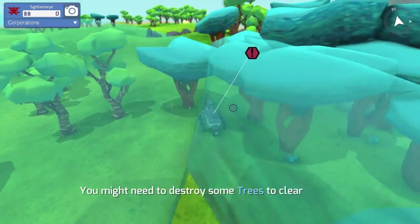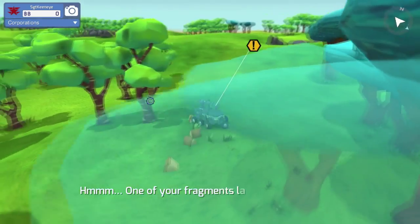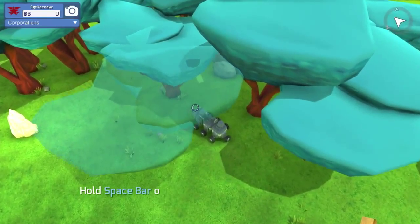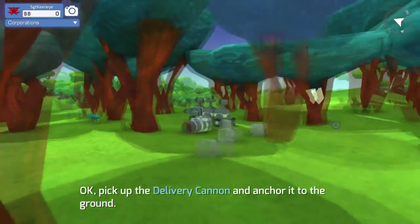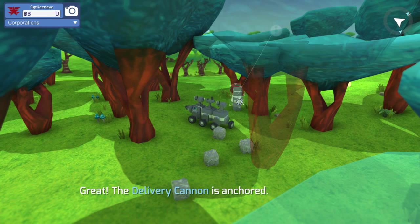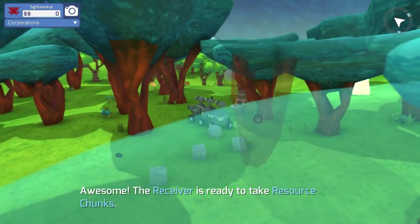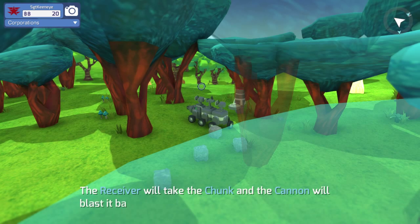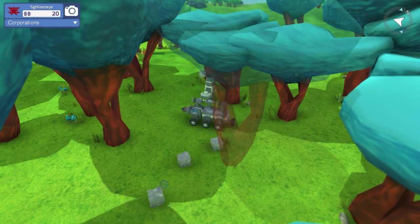You might need to destroy some trees to clear a path. Hold spacebar and fell the trees. Take that, trees! Where is it? It says it's nearby but I don't see it — is that it in the middle? Oh it is, okay. Damn trees. Your delivery cannon is wedged in that rock — anchor it to the ground, left-click it and drag it into a clear space. It's anchored. What does it do? I'm so confused. Oh lucky, here's a receiver. We attached a receiver — awesome! The receiver is ready to take resource chunks. Find resource chunks and drag them near the cannon — the receiver will take the chunk and the cannon will blast it back to earth.